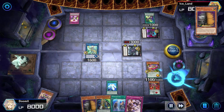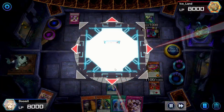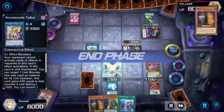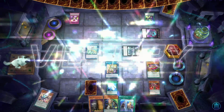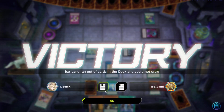Black Fang recycled another Tuning Magician from the graveyard, and that made me Access Code Talker. That was his last card in his deck, so I'm going to just pass the turn over to him. Since he can't draw, I win the duel. Hopefully you guys enjoyed the video — leave a like if you did and subscribe for more videos like this. I'll see you guys in the next one, peace.